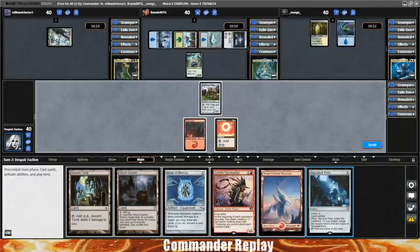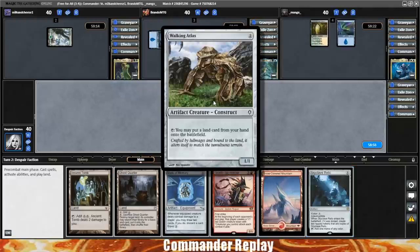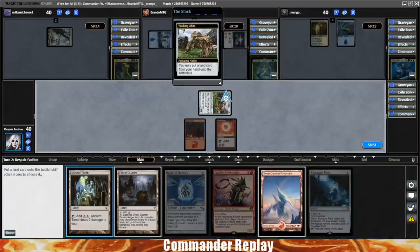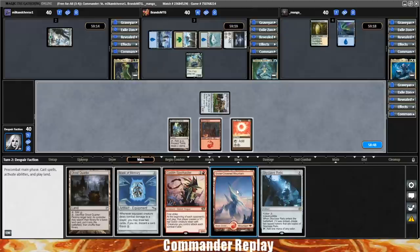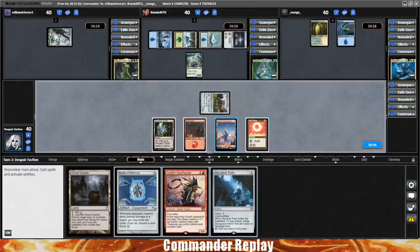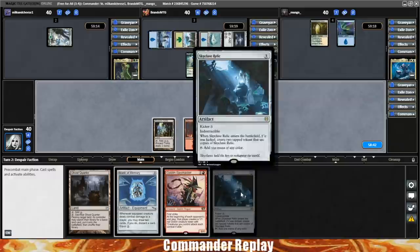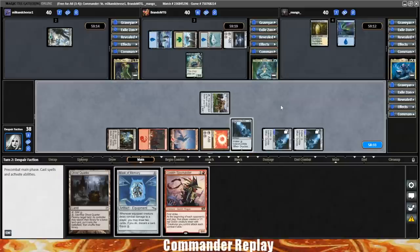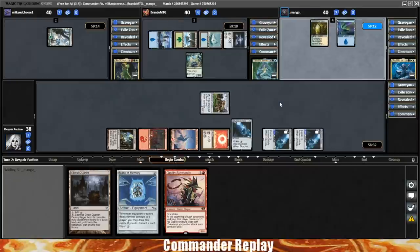Back to our turn: Skyclave Relic — more ramp. I think we'll go on the hard ramp plan. Activate the Walking Atlas to drop in the Ancient Tomb, then play the Mountain. Total mana: three, four, five, six — enough to kick the Skyclave Relic. That creates two tokens. One mana left with nothing to do, so we pass. We have ramped.